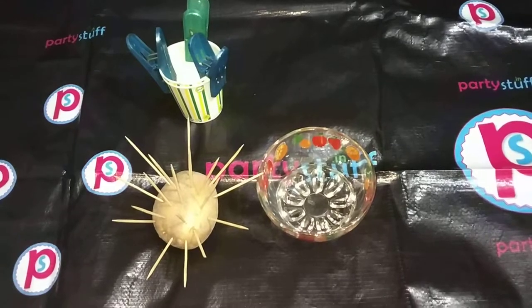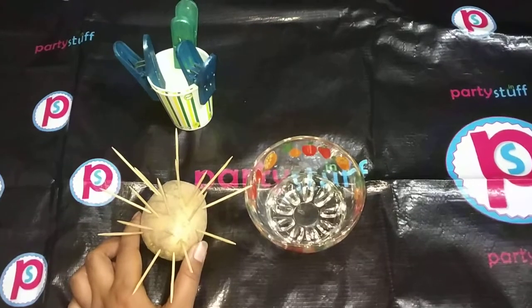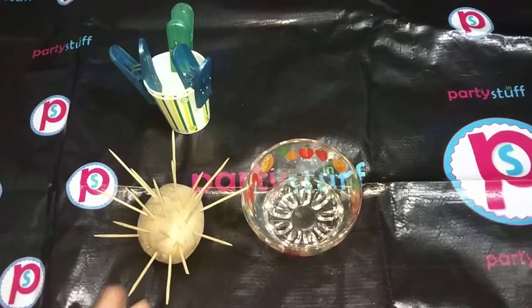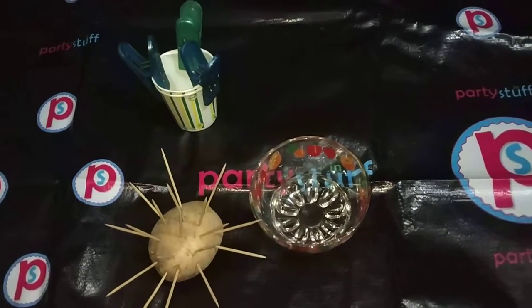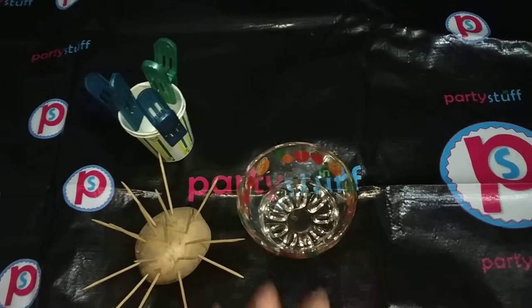If you want to play this game in a mango theme party, you can use mango, or you can use orange, or anything like that which you can add toothpicks to. We have taken a potato which we have to tuck toothpicks into, and you need cloth pins and one bowl.